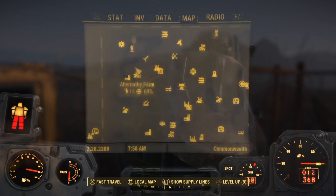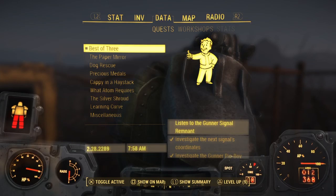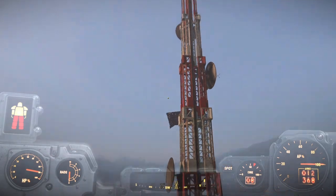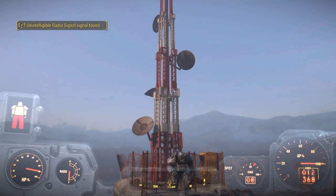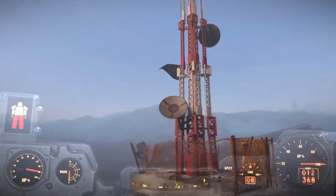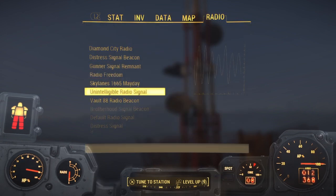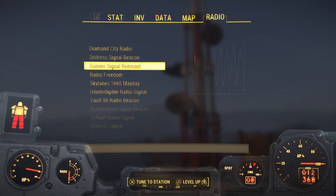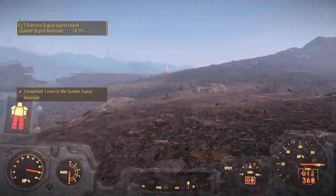Where does it want us to go? Oh — let's help defend Sanctuary. So what does it say? Listen to the gunner's signal remnant. Is that on here? Let's have a look. Gunner's signal remnant — there we go.